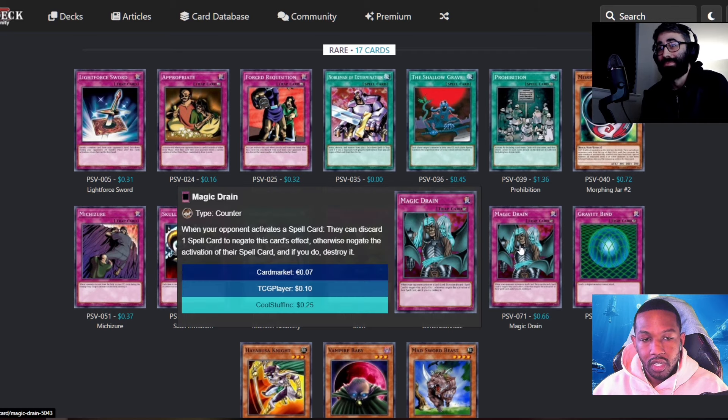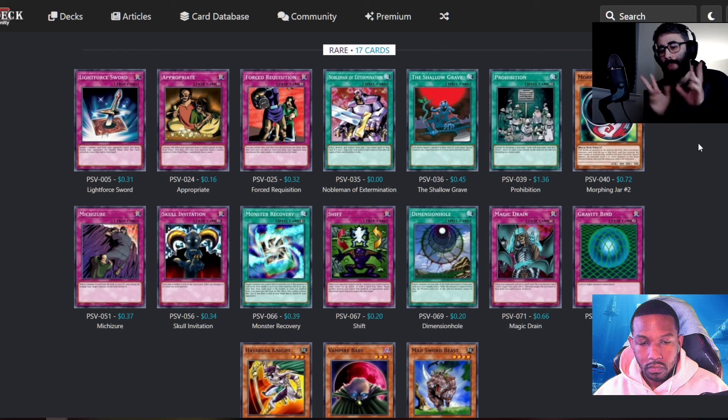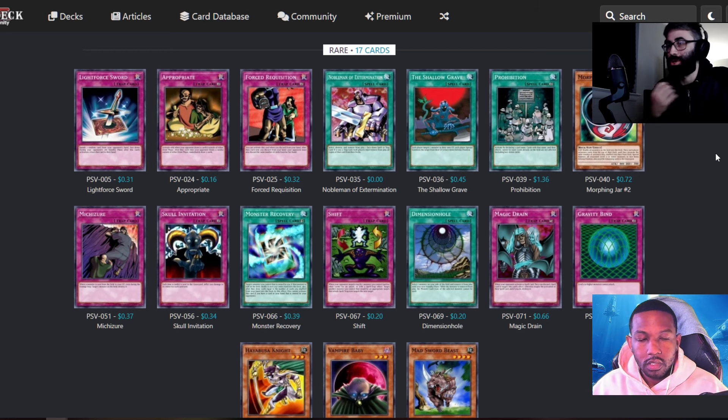Magic Drain is also pretty good — it's baby Magic Jammer, so your opponent has to discard a second spell card if they want to activate a spell card. Like if you play Heavy Storm and someone flips Magic Drain, they have to discard an additional spell card for Heavy Storm to go through. It's really nice. I always really liked it because back in the day you play it and it's like a one-for-one — you have to minus yourself to activate a spell, whereas now it just straight up gets negated.